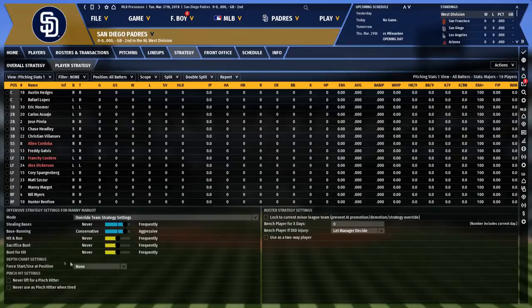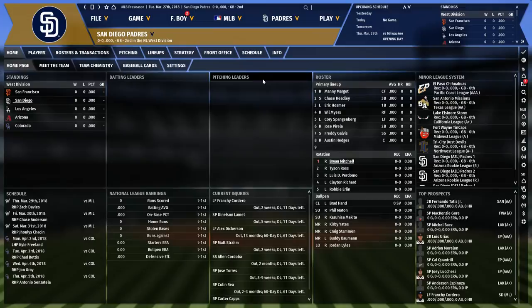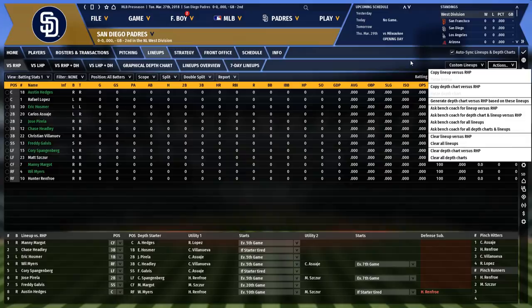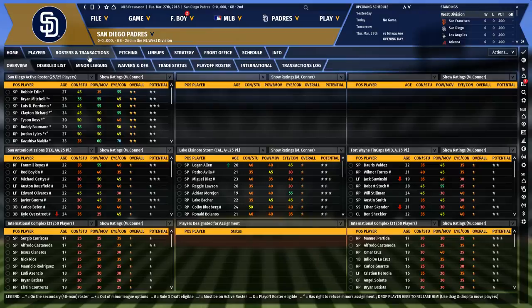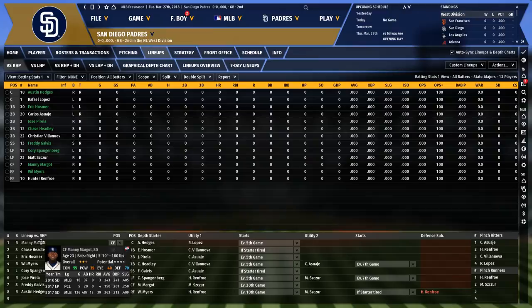This is also where you can set a player as a two-way player. The only guy really doing that in today's major leagues is Ohtani, so if you're managing the Angels you can use this to determine how Ohtani is used — what positions he plays, whether he DHs or plays the outfield on his hitting days. In Ohtani's case I'd probably use 10-day or 7-day lineups just to allow him those rest days.